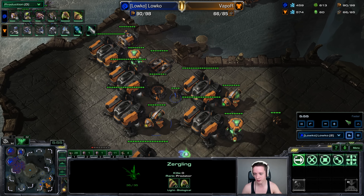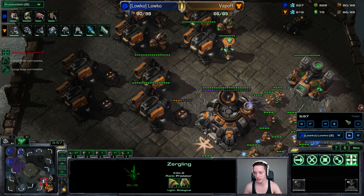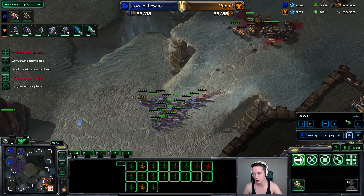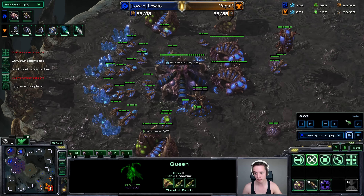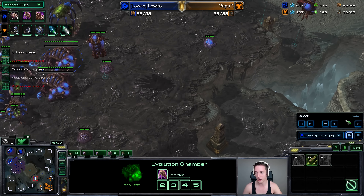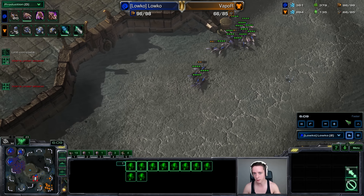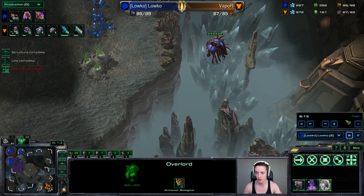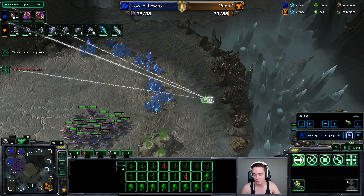I'm scouting around right here, trying to figure out what's going on. My opponent forgets to lift the depot. I see a lot of barracks and I know exactly that my opponent is going to be playing some bio. This means my plan is ready to go. I'm already going up towards a very quick hive — the idea is still to get plus three, plus three, Adrenal Glands, Chitinous Plating, and Ultralisk out as fast as possible.